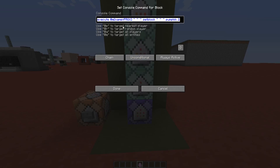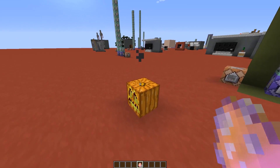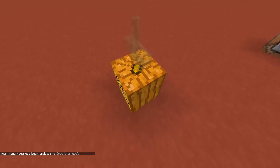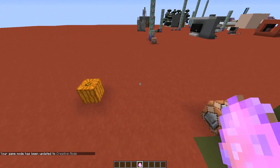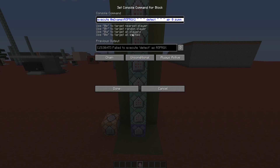The next command block also executes for the blaze named 'prox,' but this time we set a normal pumpkin block at the exact position. So when you use the spawn egg, you can see that we summon an invisible armor stand that is exactly inside the pumpkin and place a pumpkin at that same position. The third command block teleports the blaze named 'prox' 400 blocks underground so it goes into the void and gets killed.